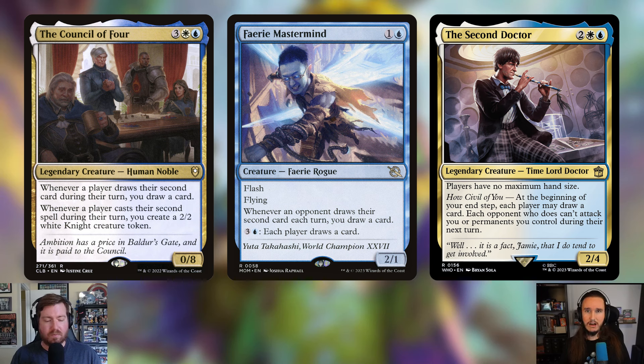Another addition is The Second Doctor — two, a white and a blue for a 2/4 Time Lord Doctor. Players have no maximum hand size. At the beginning of your end step, each player may draw a card. Each opponent who does can't attack you or permanents you control during their next turn. It's a powerful ability because people are greedy — they will take that card draw and then just can't attack you.